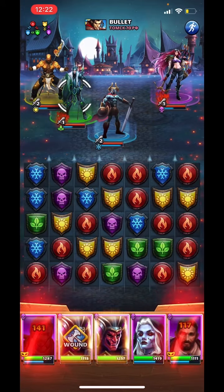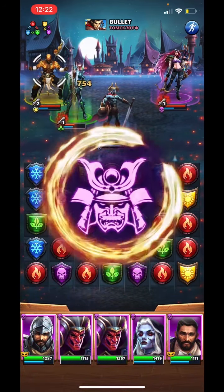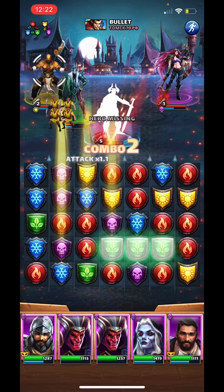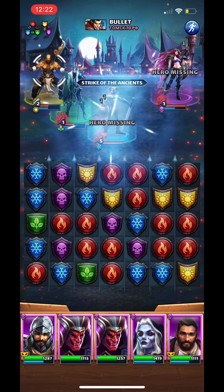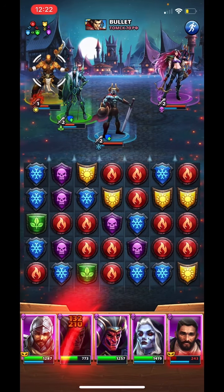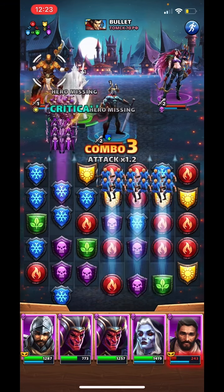Let's see what we're going to do here. Let's send the two cages after them. I'll set Magni off. How much does he do? 868. I've got to be honest, I was expecting more.